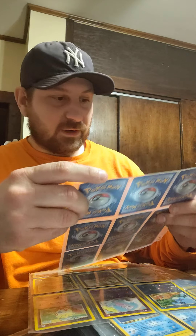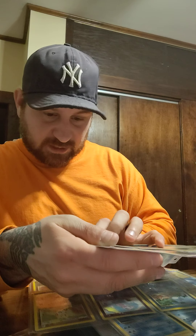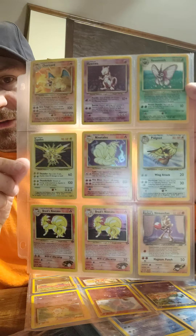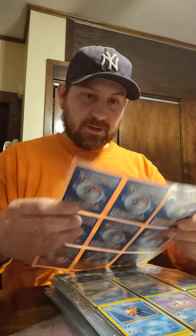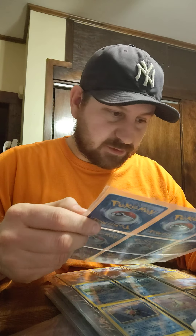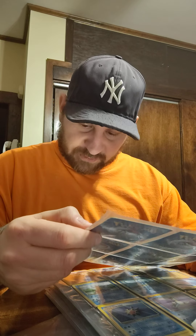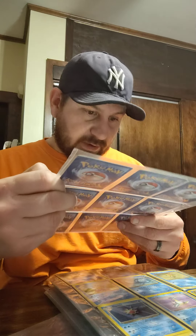We got Mewtwo, Venomoth, Zapdos, Ninetales, Pidgeot, Raichu, and Hitmonchan. We have Brock's Ninetales — two of them — which is really nice, very happy we got those. We have all the Southern Islands I think: Marill, Mew, Togepi, Vileplume — so maybe a couple of those. We have a Dark Magneton hollow, a Dark Weezing hollow, and a Regular Magneton hollow.